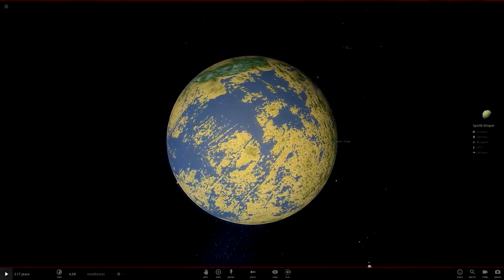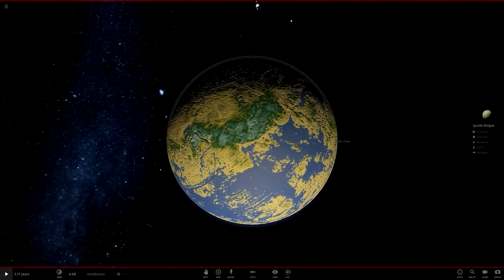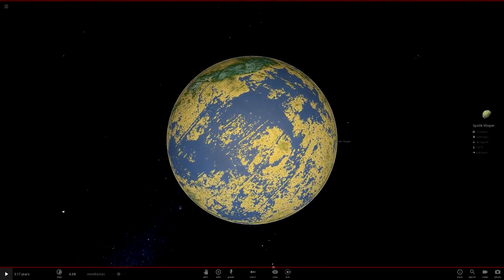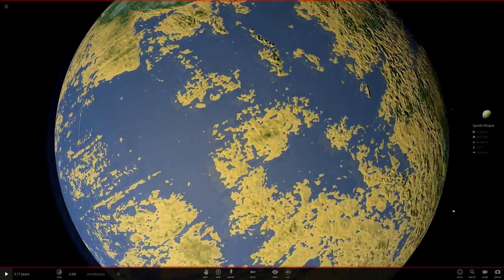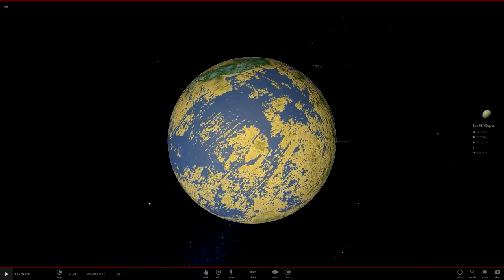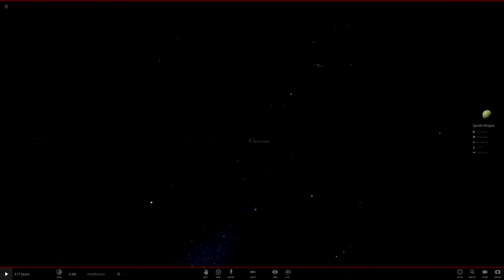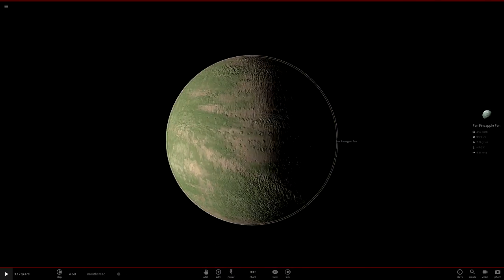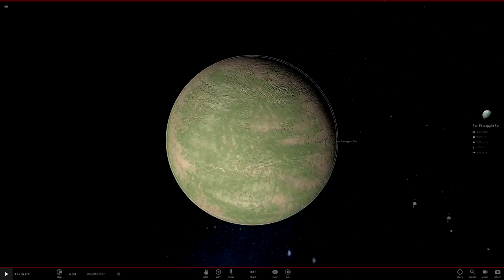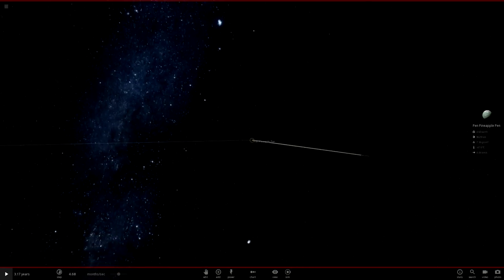Let's start with Spooky Booper — we'll put it way out here. And then we'll grab Pen Pineapple Pen, put it out here. And we'll also grab James — why not? And the Bleach Planet. Okay, so now we literally have the perfect solar system. And how badly is everything melting? That is the question. Spooky Booper is actually not doing too badly — it's sitting at a nice and toasty 151 degrees Celsius, which means some of its water is surviving.